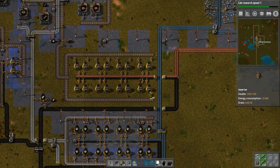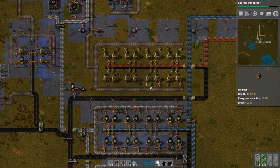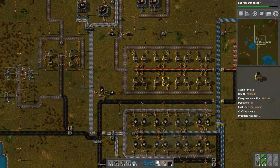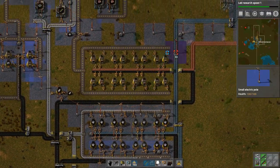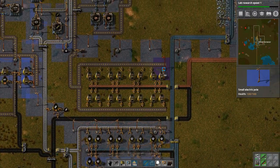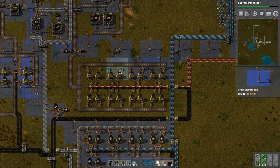Now we can put more of these on that side. If I had robots, I could place the blueprint and the robots would replace everything as long as you have the items in your network or inventory. I wish you could tell it to prioritize - I'm not sure if they've changed that. We'll have to look at that once I put these wires in.